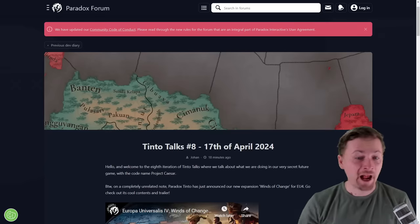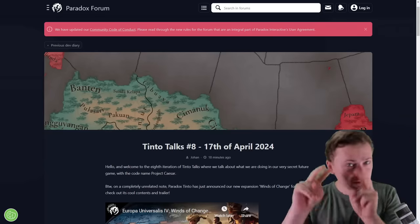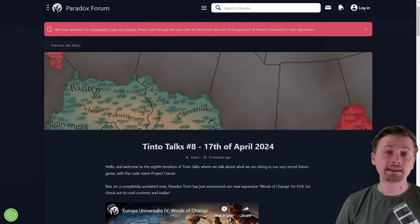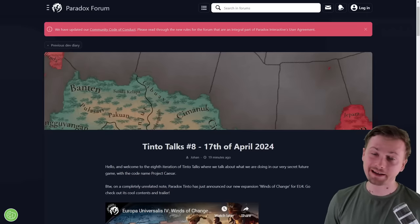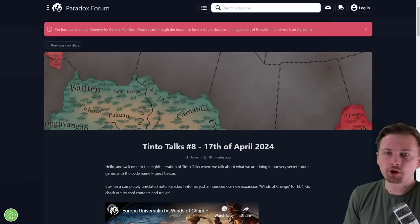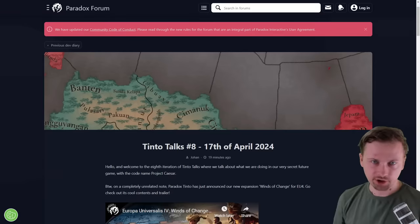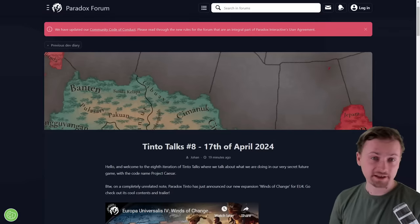Another Wednesday, another Tinto Talks to discuss. As a reminder, Tinto Talks is a dev diary for a game that is not released yet and has the code name Project Caesar. We all know by now that it is surely EU5. Last week I was showing you the sources of income and how you can spend it — generally about the balance of your economy. Today we focus on even more interesting stuff.